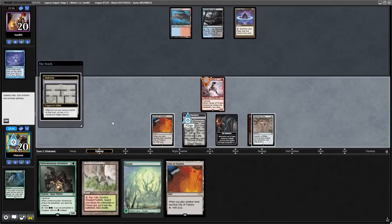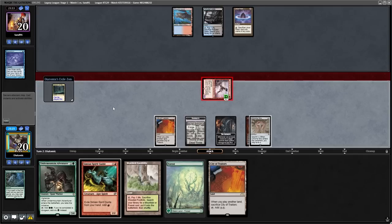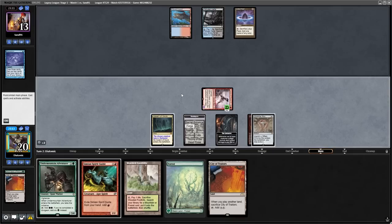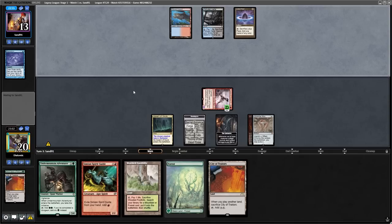On our upkeep, we get to put two +1/+1 counters on our Caves of Chaos Adventurer and we go to combat. When Caves of Chaos Adventurer attacks, it exiles the top card of our library and we may play it this turn. Luckily, it finds a Cavern of Souls, so now we can cast our Undermountain Adventurer with the ability to not be countered. Now, remember I said I was sick during the recording? I have no clue why, but I clicked Barbarian as the creature type for Cavern of Souls, and then realized that Undermountain Adventurer is a Giant Warrior. So I'm just going to rule this off as my head was spinning, but that is a very bad play.